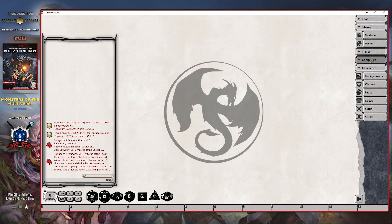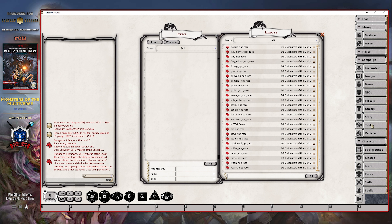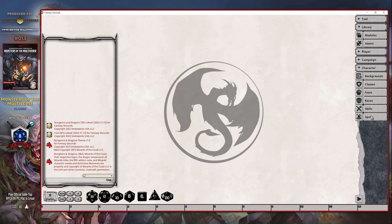They're fairly quickly and easily accessible. All you have to do is expand out that option and click on whether it's the images or even the table section, when it comes to those under the campaign section, or when it comes to the races underneath the character section.